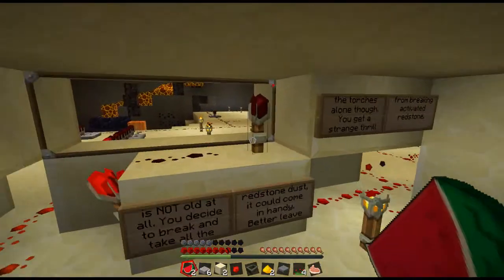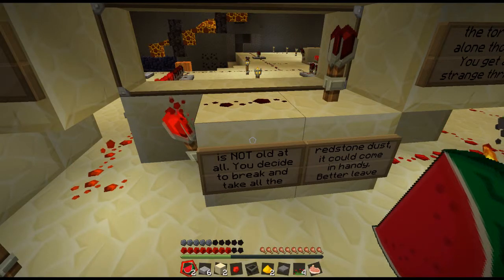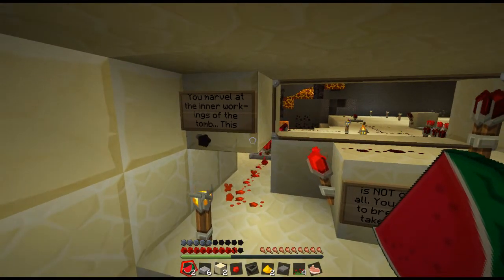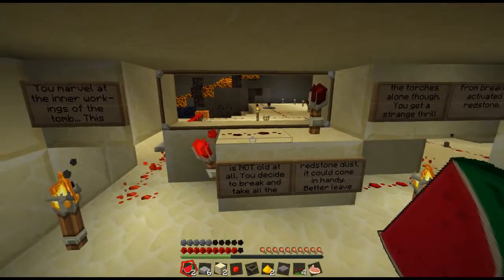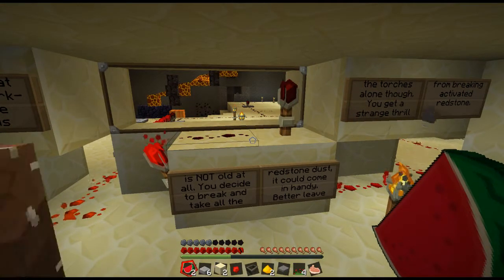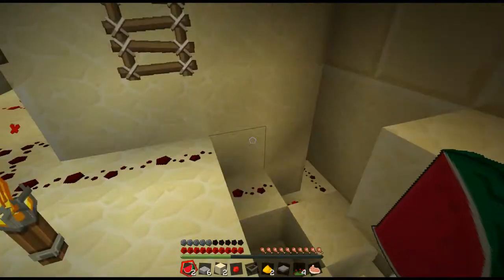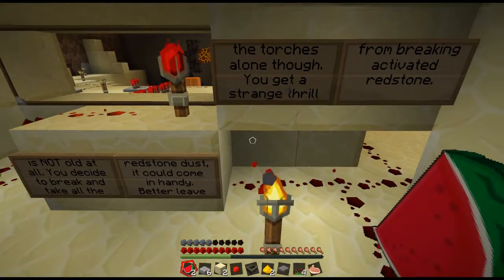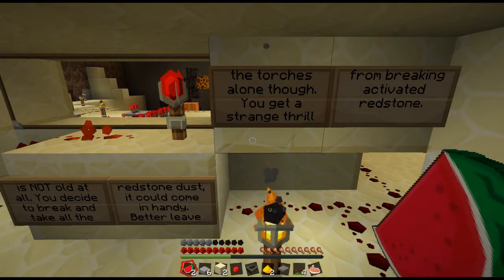I'm gonna go in this room first. Okay, I need to read. 'You marvel at the inner workings of this tomb. This is not old at all. You decide to break and take all the redstone dust — it could come in handy.' 'Better leave the torches alone though. You get a strange thrill for breaking activated redstone.' So we break all this shit, or at least as much as we can — only the redstone, only.